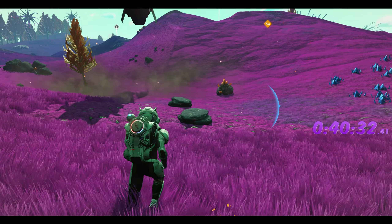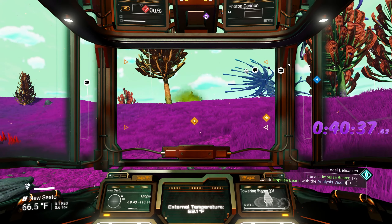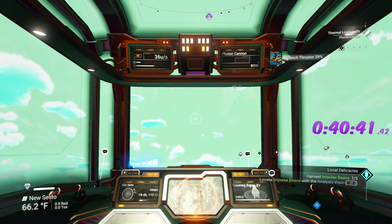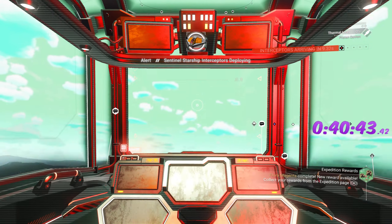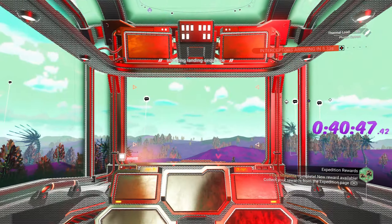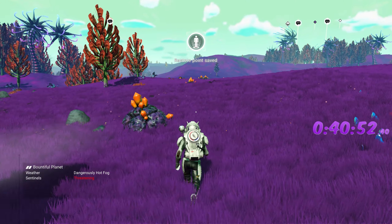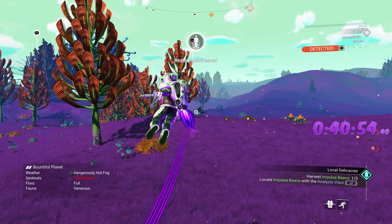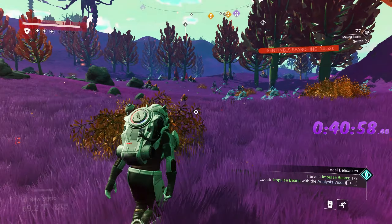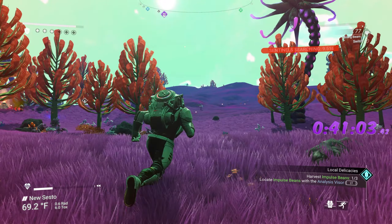There's one — done and done. Don't let the sentinels get me. There we go. Sentinel is coming — land! You don't want to deal with sentinels in the air; you have to kill them and they'll send reinforcements. On the ground you can run away. Lead them over here — we gotta hide for 13 seconds.